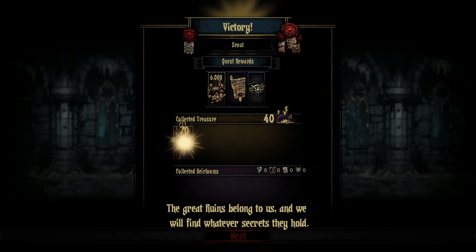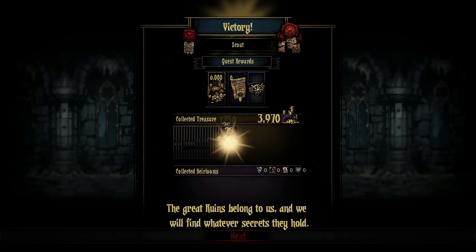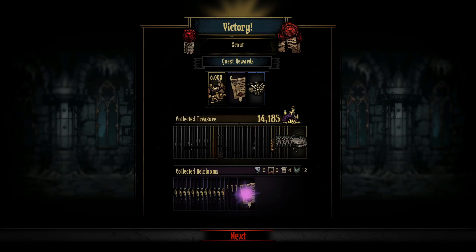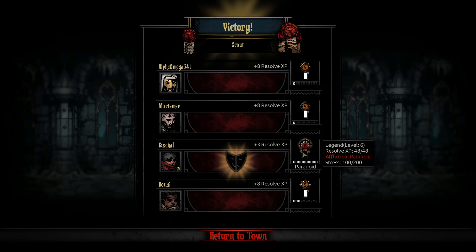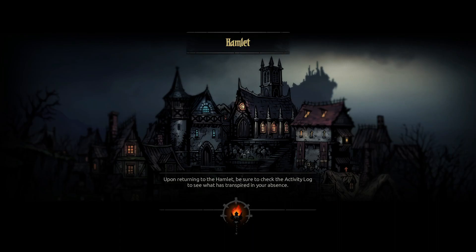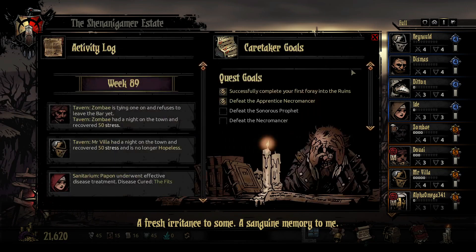The great ruins belong to us and we will find whatever secrets they hold. Quite a few antiques out of that. All in all, that quest went rather well — came out with over 20,000 gold, a lot of crests, and a lot of deeds too. Pasha, paranoid though they may be, is also now a legend. We got Warrior of Light in place of Unholy Slayer — probably arguably better. They also got the Og quirk: minus 10% damage, minus speed, minus 10% max HP. We're going to go ahead and fix that when we get back to the Hamlet.